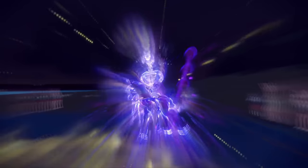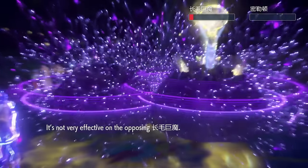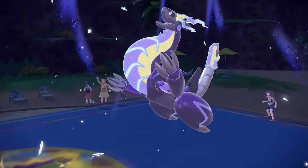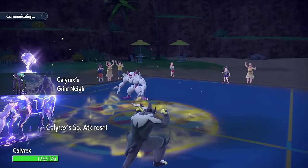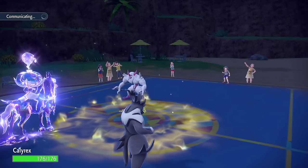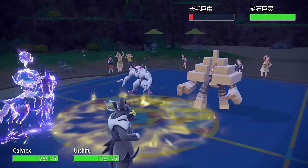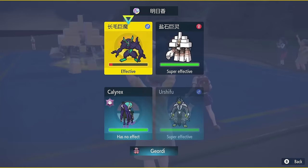Now it's not over, cause if you have Garganacl in the back — I mean, you can Wide Guard all you want. I'm gonna take out Grimm with Close Combat. Even Garganacl in the back, I don't think has this for ya — I think I'm in a good place. It is Garganacl. Okay, I have no choice but to Astral Barrage, but I'm also going to Close Combat. I still have my Sash — Close Combat's fine.